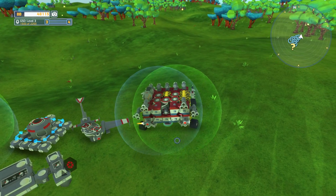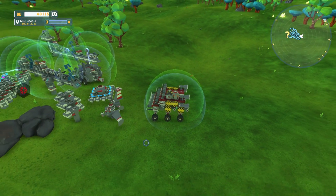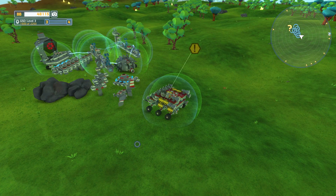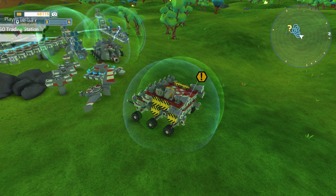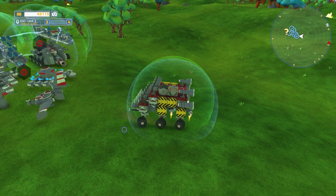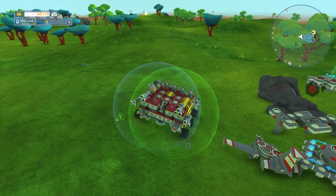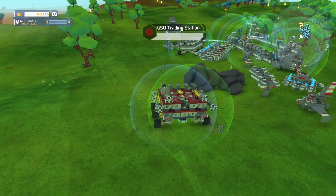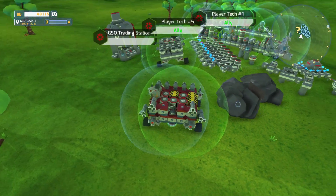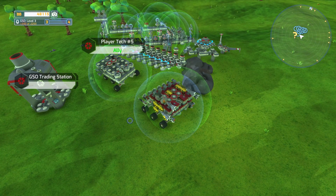We've got a job to do first of all - we need to dismantle the base that we have here. I think what I want to do is actually sell a lot of this stuff rather than transport it. We've got some valuable things here like the delivery cannons - they're really expensive so we want to hold on to those. But my plan is to head over there with just a single vehicle, and the rest of it is all going to get dismantled and scrapped to turn into money.